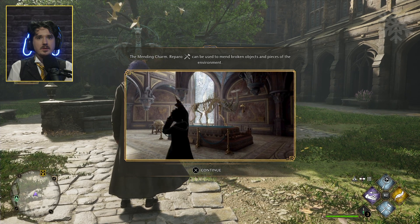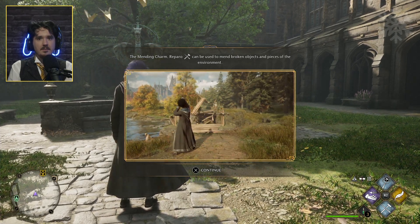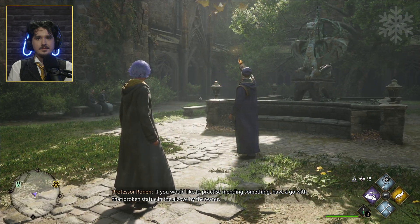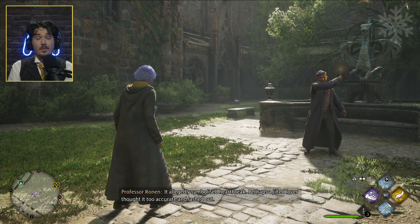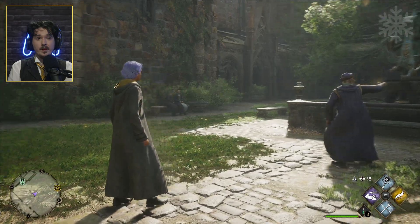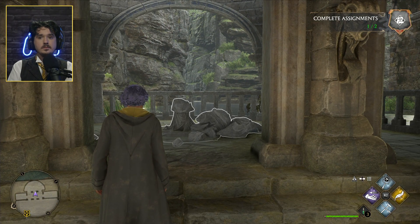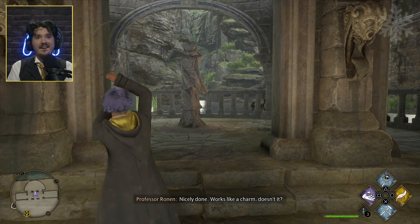That's the way you circle your joystick in order to repair stuff. Mending charm — Reparo — can be used to mend broken objects and pieces of the environment. That's it, very good! If you'd like to practice mending something, have a go with that broken statue in the alcove by the water. It allegedly symbolized heartbreak — perhaps a jilted lover thought it too accurate and lashed out. Let's check it out. I have it slotted on the bottom. Repair! Nicely done — works like a charm, doesn't it?